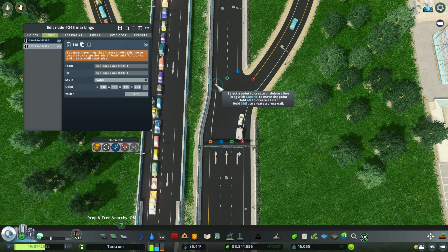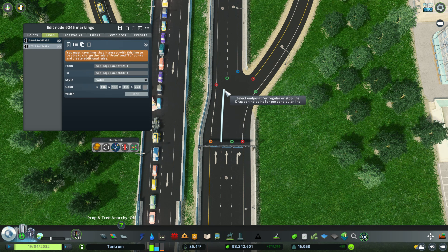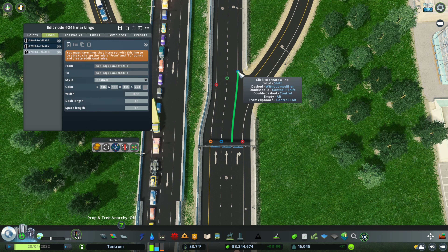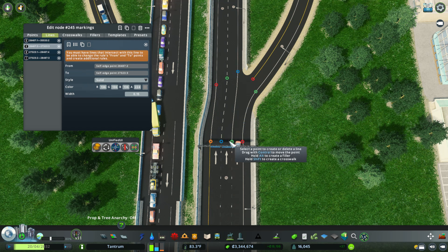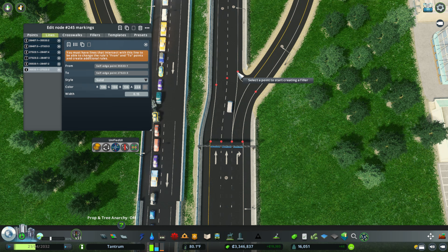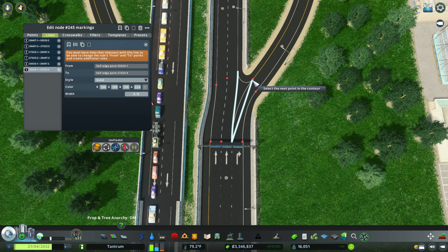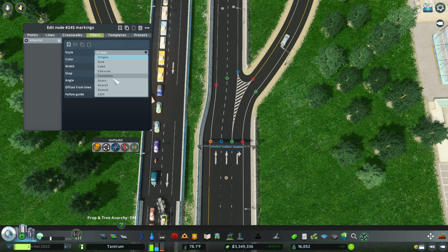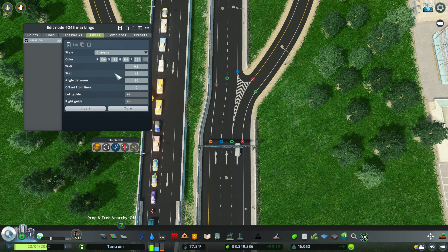We're going to do that over here also. If you want a dotted line, just basically there you go — dotted line — keep that dotted line going. Now we're going to finish up the solid lines because on a real highway off ramp there are going to be solid lines in the middle. Now we're going to hold down the Alt button and click on these nodes to create a triangle. You can create different types of looking off ramps. The most popular one is the Chevron, and it looks fantastic. You can also have it solid so it looks like concrete, or gravel — basically you can create whatever you want and it'll look great.